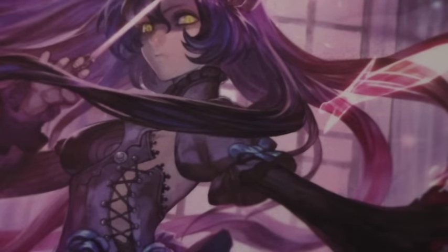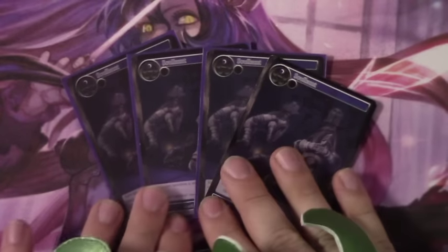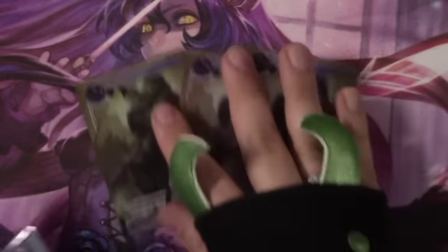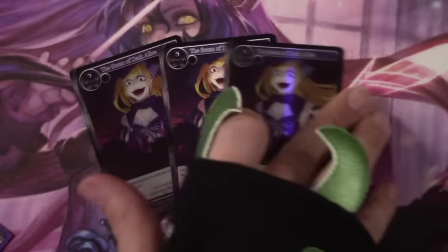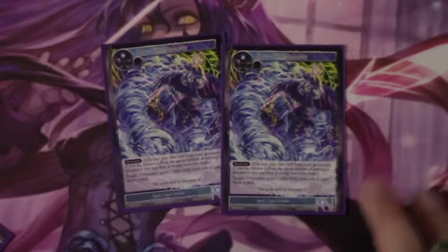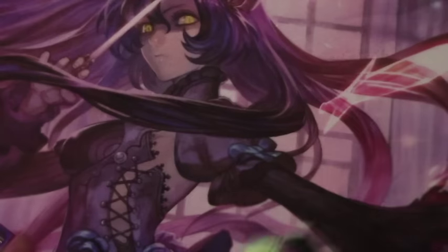Spell lineup: we run Orb of Soul Hunt because you don't run a ton of creatures, so it's not a big deal, and you can make your opponent sack and discard stuff. Three Stoning to Death to deal with heavy creatures. Some more early-game discard package with Scorn of Dark Alice. Some more J-ruler hate specifically with Space Time Anomaly, which is also draw power, which is nice.